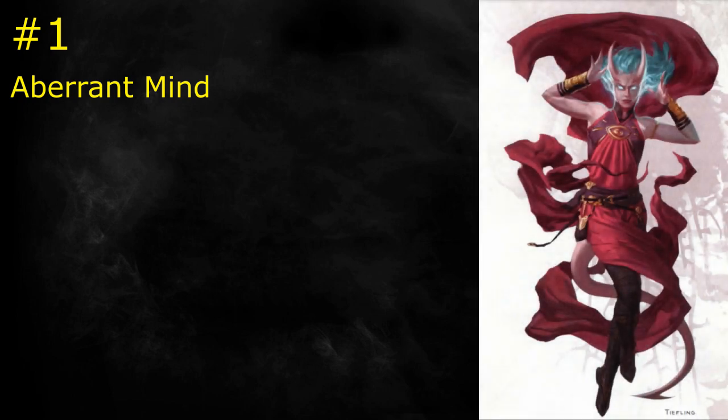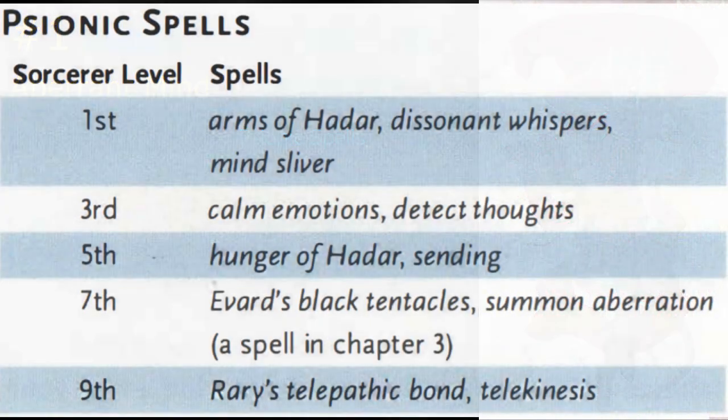Coming in at number 1 is the Aberrant Mind — and there really was no other choice. The subclasses from Tasha's Cauldron of Everything are simply better. Clockwork might in the end have a slightly better list of spells, but the features are better in the Aberrant Mind, and the spells are pretty good too. Starting with those spells: Dissonant Whispers, Calm Emotions, Evard's Black Tentacles, Telekinesis — a spell usually on the Sorcerer's list that I'd usually want to take anyway, so I'm happy to have it here. This list is different from Clockwork in that it gives one extra spell: a cantrip. We get Mind Sliver, which was also available on the Sorcerer's list, but I'm very happy to have that already on my list. Overall this is a good list with things I'm going to want to keep throughout the entire run of the character.